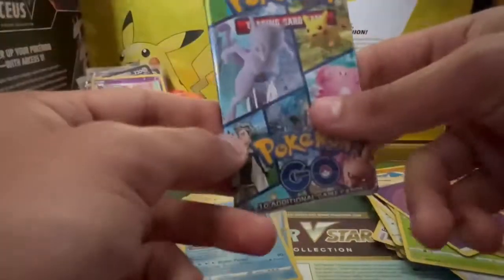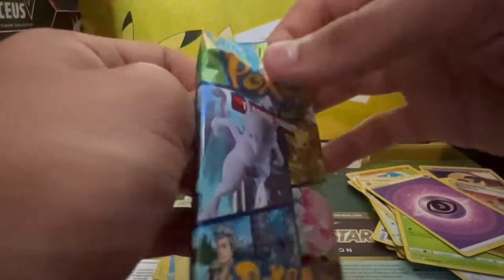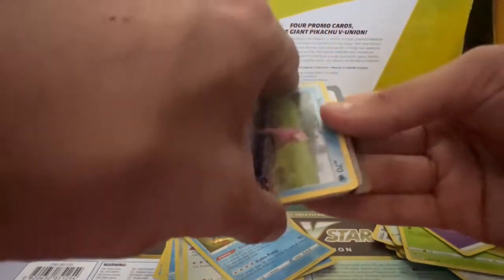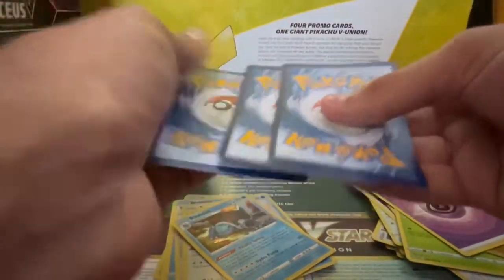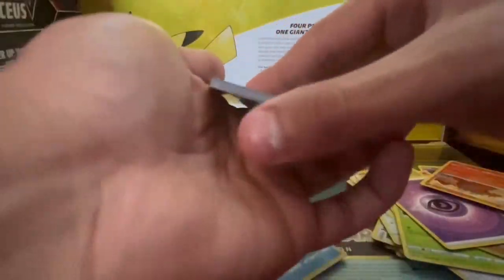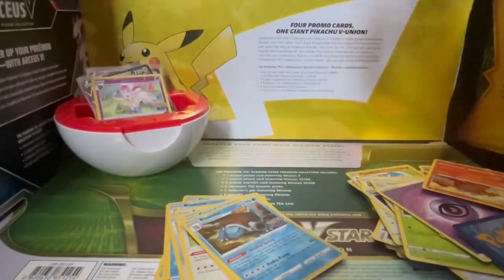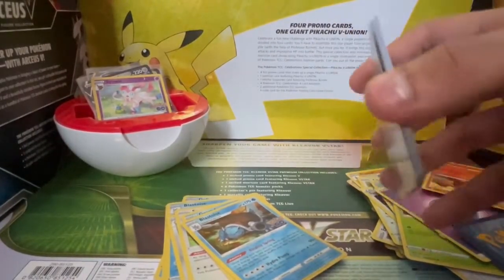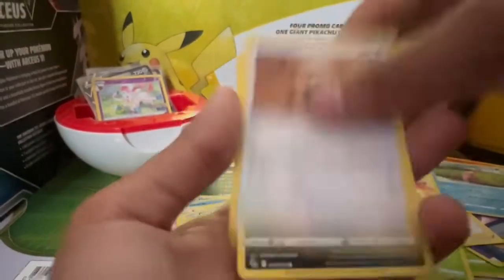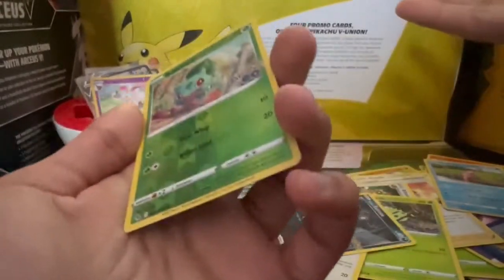Last pack. Can I get some last-pack magic? Please, oh please. I would like some last-pack magic. Come on, give me something good. Get that out of here. Come on — it's only an uncommon. What do we get? A camera rat. Darkness energy. Please, oh please.